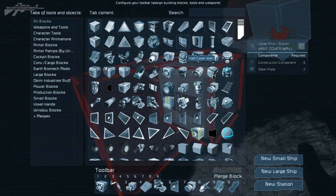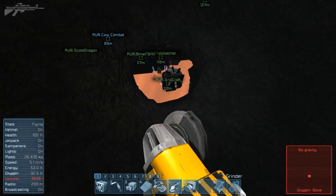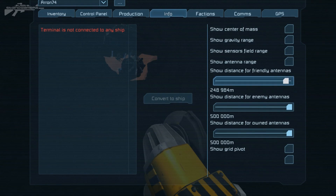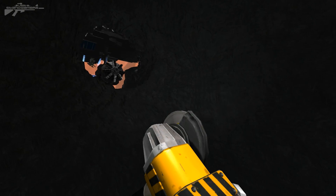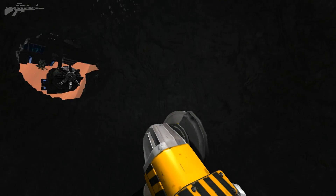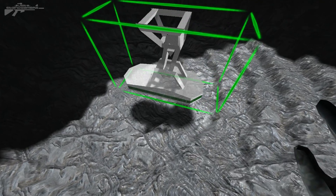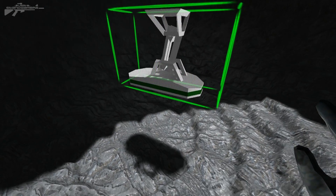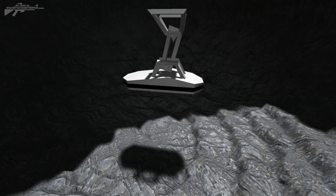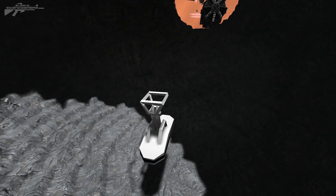We need a way of disposing of the stone without blowing everything up — if you drop a big ball of it it'd just annihilate everything. They need to add like an incinerator block. We could have a quick look on the workshop — but no, we can't use a workshop solution this time, even though we very much want to. Next week we'll be installing a mod.